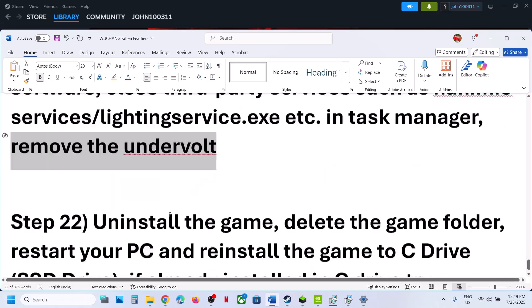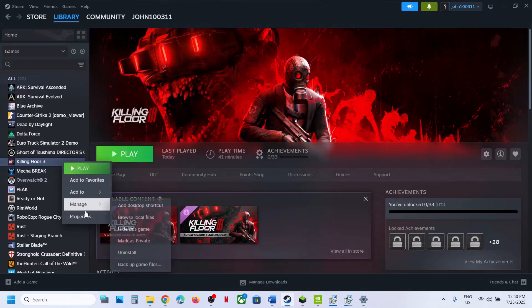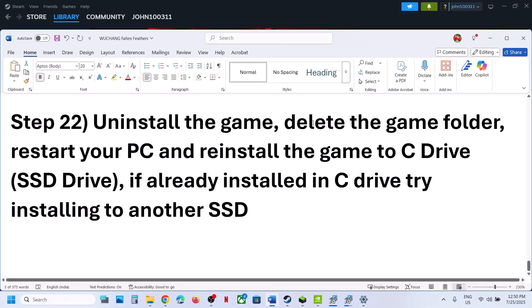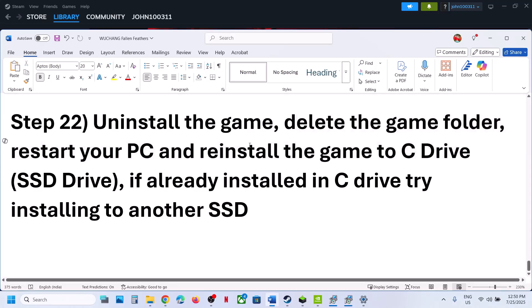The last step is to uninstall and reinstall the game to a different drive. Right-click the game, Manage, Uninstall. After uninstalling, go to the game installation folder, delete the remaining game folder, and restart your computer. Then reinstall the game to the C drive. If it was already on C drive, try installing it to another SSD and check.